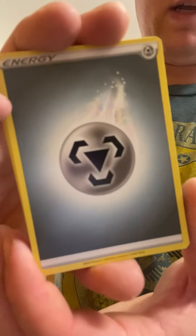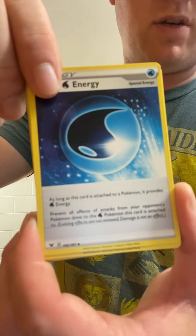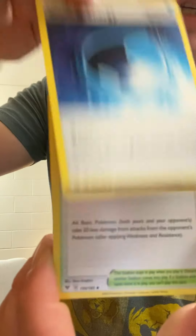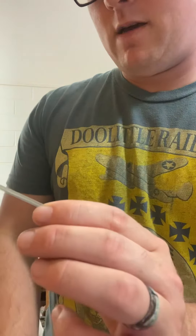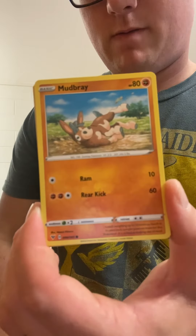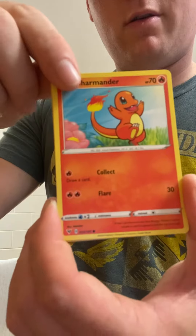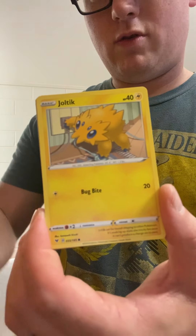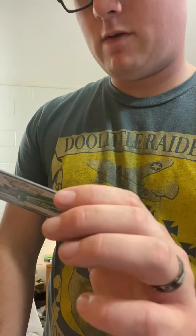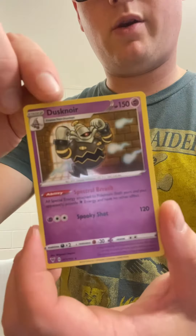I should be home tomorrow night and we will do another pack opening with the daughter. Wash energy, Mudbray, Poochyena, Charmander, Joltik, Beldum, and a Dusknoir - hollow! Here's that code card.